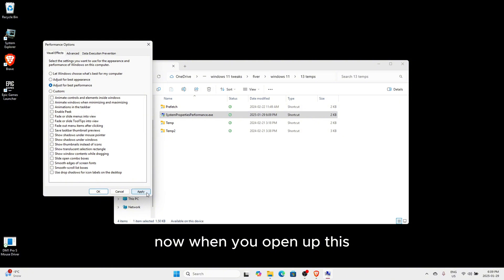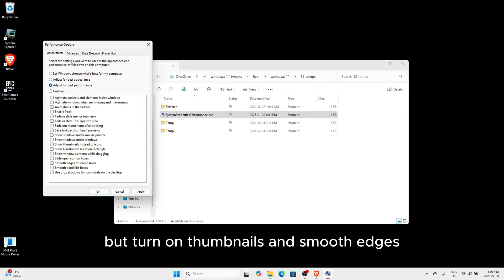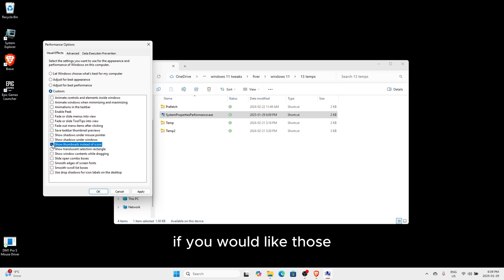When you open up this, you guys can uncheck everything, but turn on thumbnails and smooth edges if you would like those.